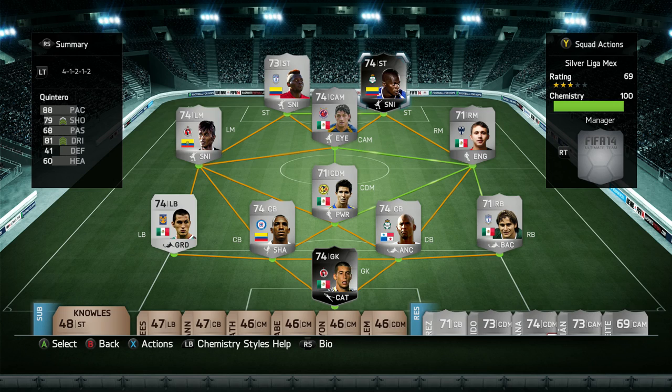Inform Quintero is a Colombian attacking midfielder that plays in the Mexican league. A lot of you guys probably would have used him. This year he only has 4-star skills compared to 5-star skills last year. When he got his Inform he was probably meant to be a right winger, as he played right wing in the game that he scored a hat trick, but EA did make him a centre attacking mid. I tried him in quite a lot of different positions and different formations.